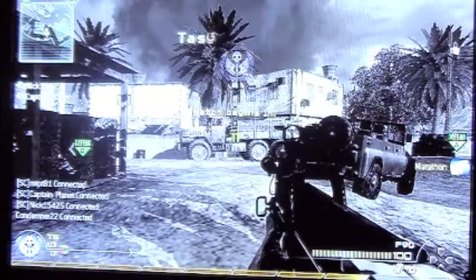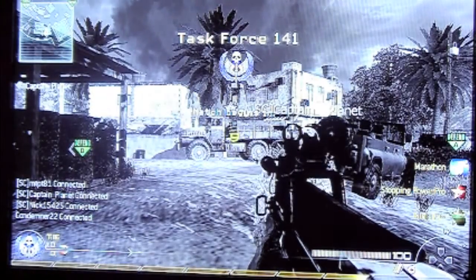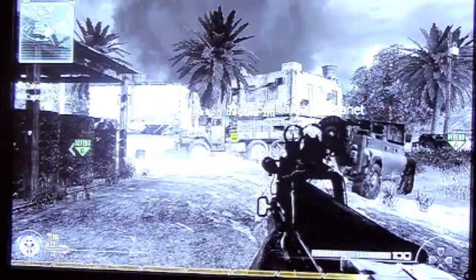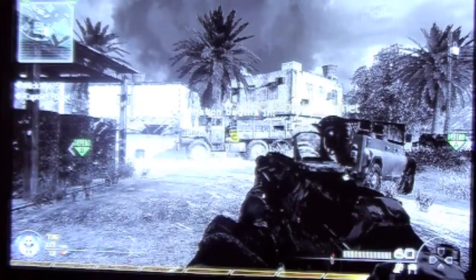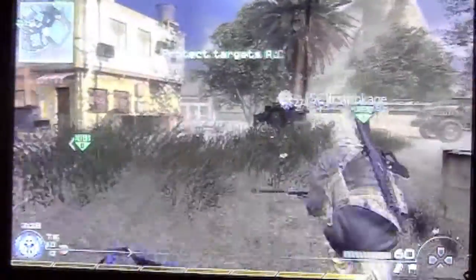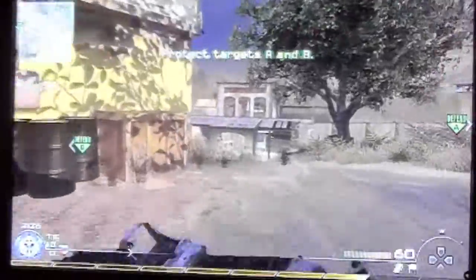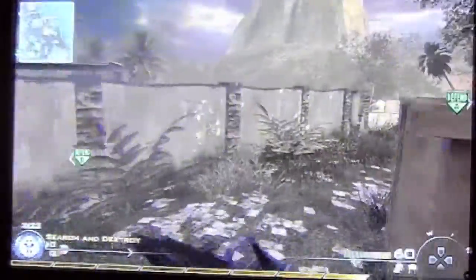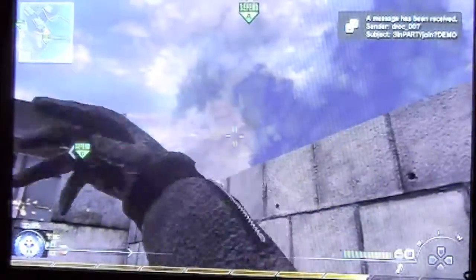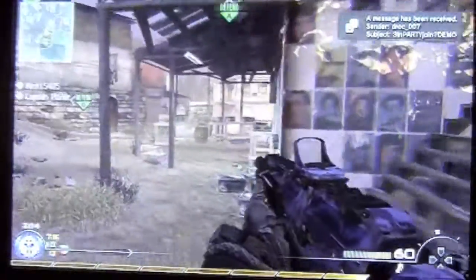Hey guys, MT here, just bringing you a match of Search and Destroy on Rundown. I'm going with the ACR Bling — I got the Red Dot Sight Silencer, Stopping Power Pro, and Ninja Pro. Don't like those heartbeat sensors to see me. I'm going to be playing here with a bunch of my SC buddies, ShadowCompanyHQ.com. I hope you enjoy.